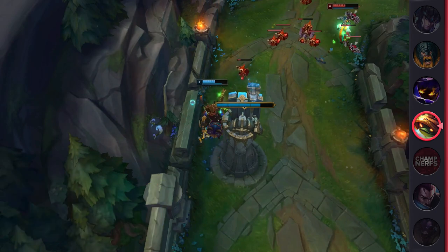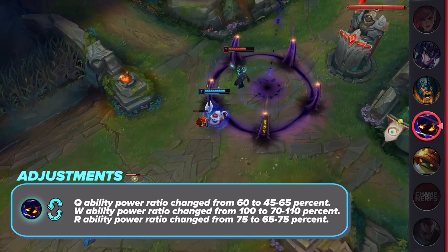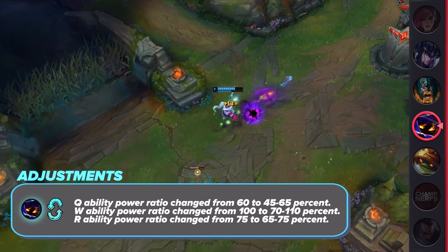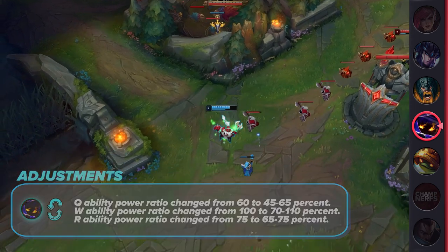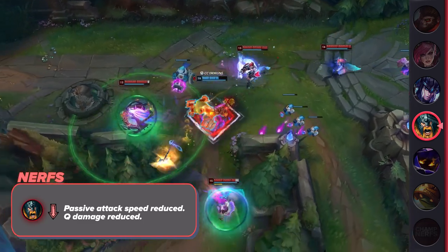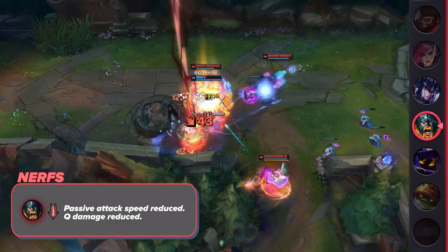Veigar is labeled as being nerfed, but it's really more of an adjustment. He's losing some early damage but getting more later on. Basically, it'll be a bit harder to scale, but when you do, you're rewarded much more heavily. To me, this is how all hyperscalers should be balanced — a little bit more high risk, high reward. While it's nice that Riot recognizes Olaf needs some nerfs, the ones he's getting this patch aren't even a slap on the wrist. He's so disgustingly strong right now that micro nerfs like this aren't going to change a single matchup for him.